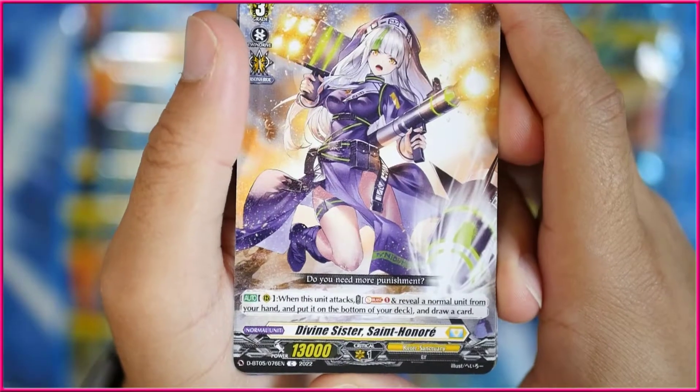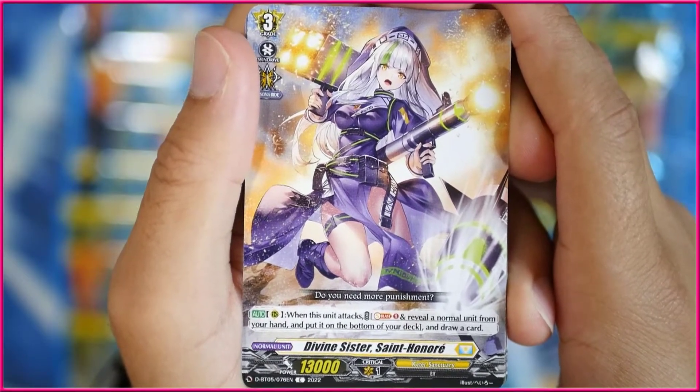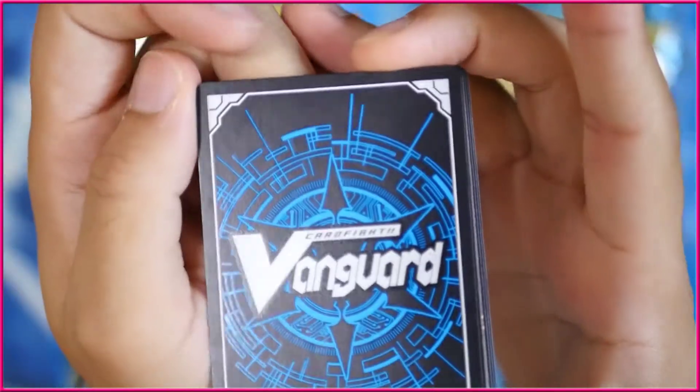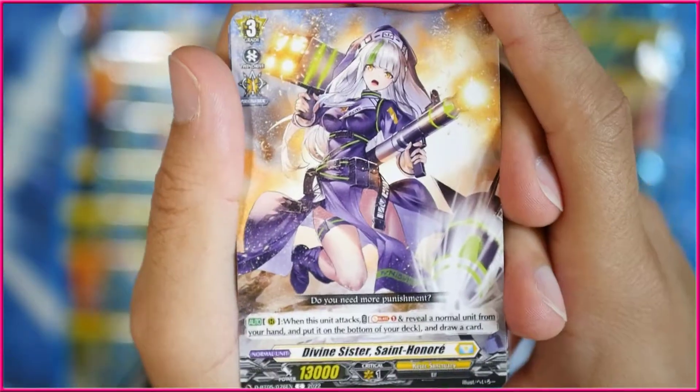There is still some hope that we might get something else that's cool and unique to this set. There is what everyone's just been calling the God Pack, which is a super rare pack that when you open it, it's actually face down, and it has a bunch of super rare cards in it. But we'll see if we can actually pull that.